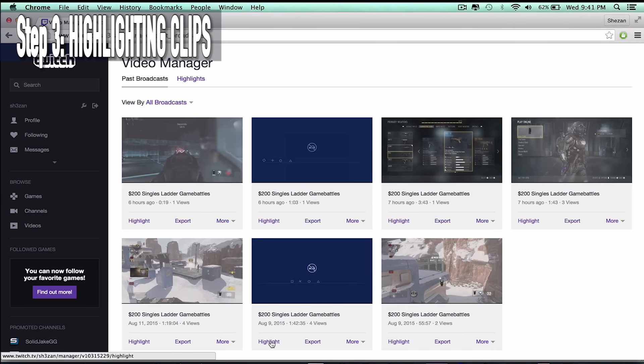Now that we have our video ready, we want to download it. There are two ways to download videos from Twitch. One is using a website called nightdev.com. You copy the link from your video, paste it in the box, prove that you are not a robot, then click Verify and Download.